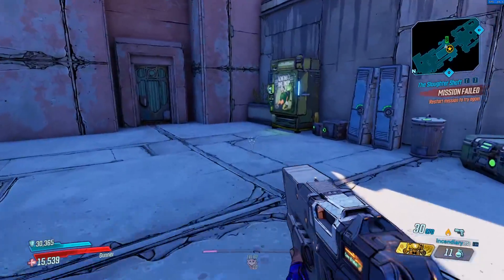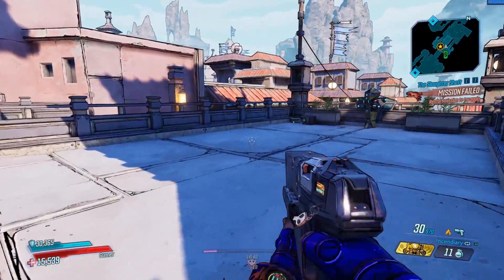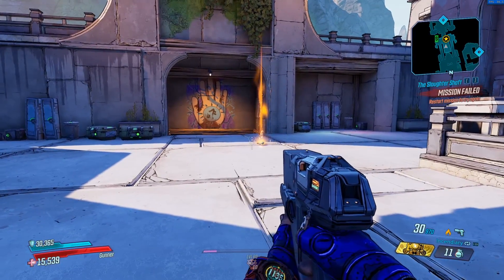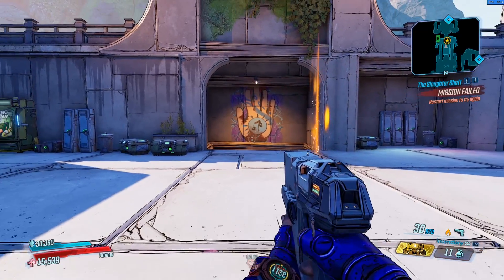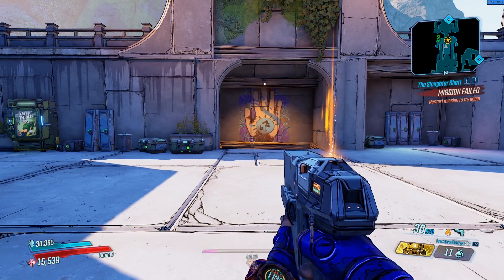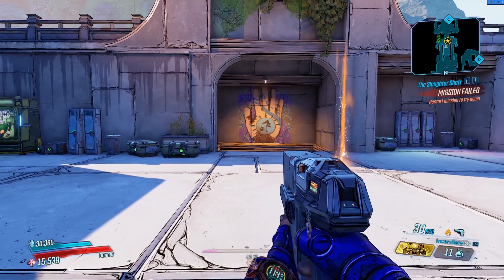With the latest patch they kind of nerfed how Minesweeper interacts with Iron Bear. Before, you could seriously one-shot most things in the game, and if you threw on the miniguns you could create a bunch of Minesweeper nades and any boss in the game would basically insta-die. It was kind of insane.